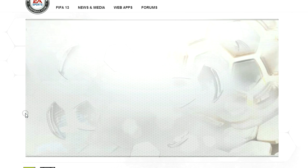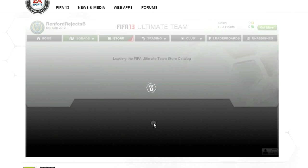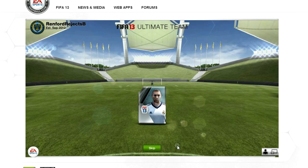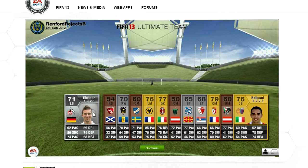Then we move on to the daily gifts. This is something that EA has started to try and encourage a bit of loyalty, to encourage you to come back to the web app day after day, just so you can get that — maybe it's a small pack, maybe it's a few coins. Here I was lucky enough, 1,000 coins, but unfortunately it's the PC version, which I tend not to use anyway except for various series.